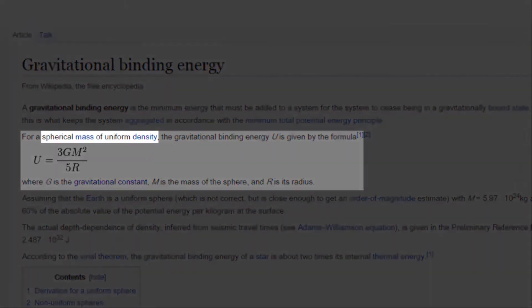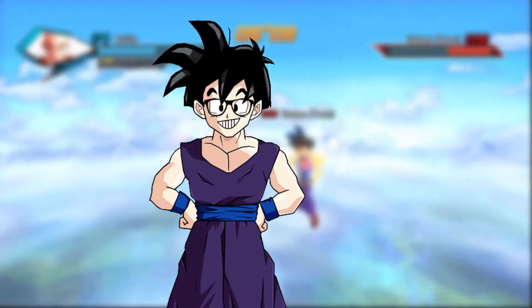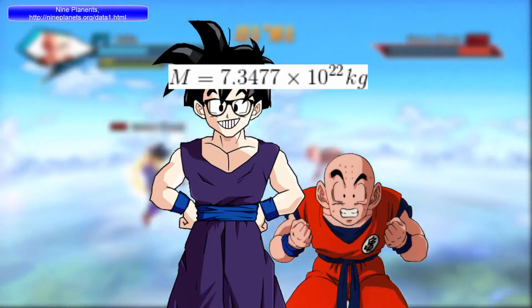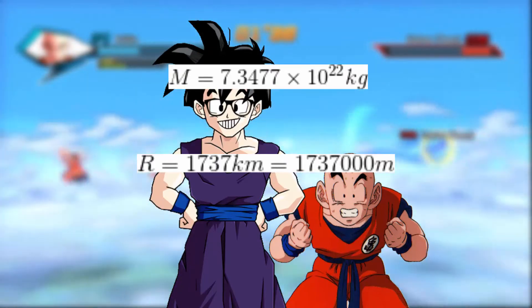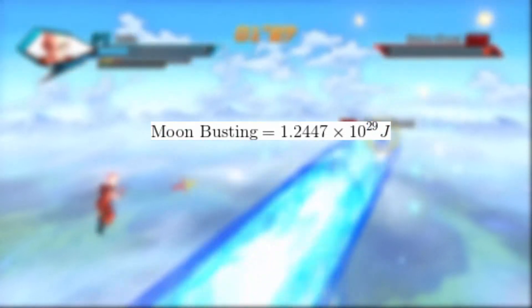A spherical mass of uniform density just means our system must be shaped like a ball and the stuff in it is really well spread out. In our formula, G is Newton's gravitational constant, M is the total mass of the system, and R is the radius of our ball. Let's calculate something ball-shaped first — didn't Master Roshi once destroy the moon? The mass of the moon is about 7.35 × 10²² kg. The radius is 1,737 km, or 1,737,000 meters. Plugging those numbers into our formula, we get that the gravitational binding energy of the moon is 1.24 × 10²⁹ Joules.